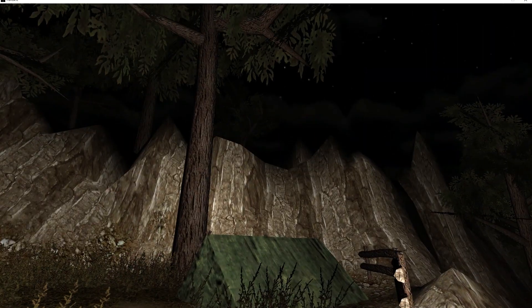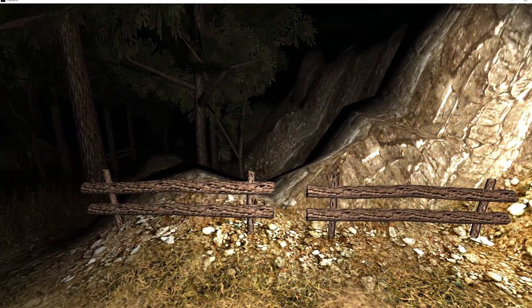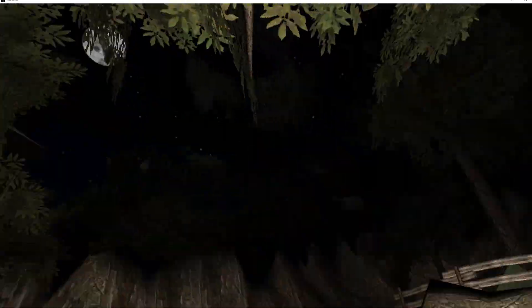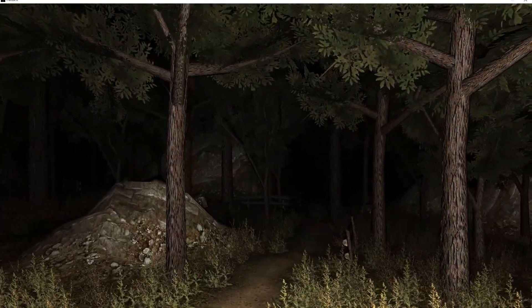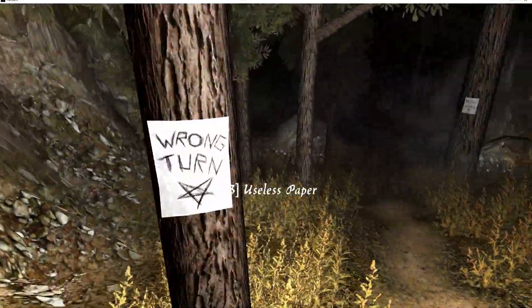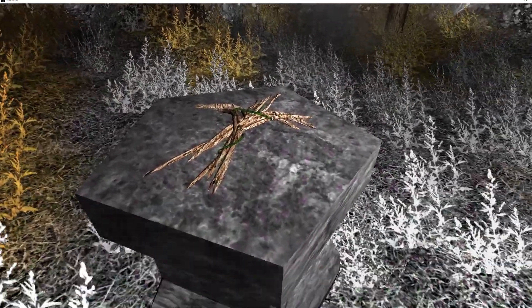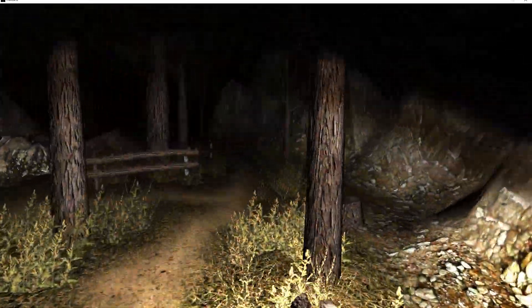As you can already see, I changed the flashlight spotlight radius and even the intensity, which gives way better visibility — you can see really far, almost like day mode. Also that's not the only thing I changed: I can run way faster. I used dnspy to change the run speed in the code.